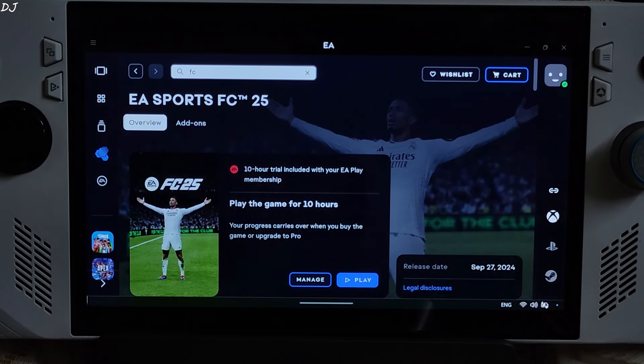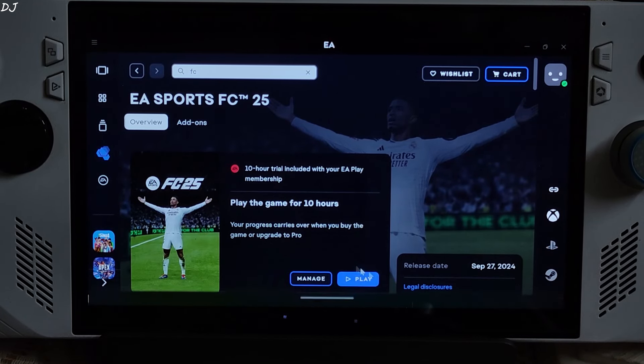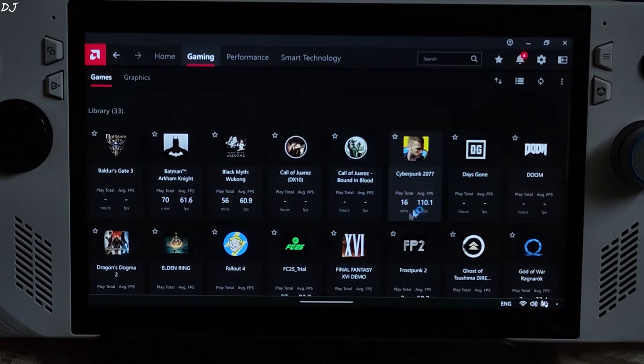Connected my KooliKit KK3 Max gamepad via Bluetooth mode and launched the game. The game size is around 48GB. I had to manually add the game's exe file to Adrenaline, as its profile did not pop up automatically.